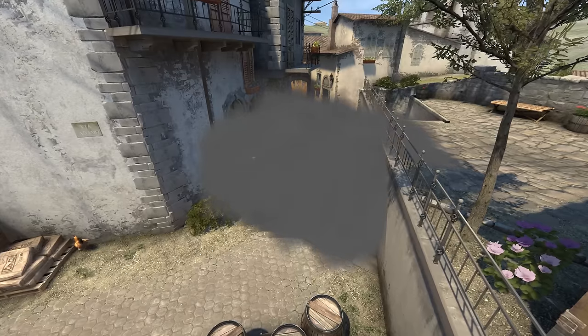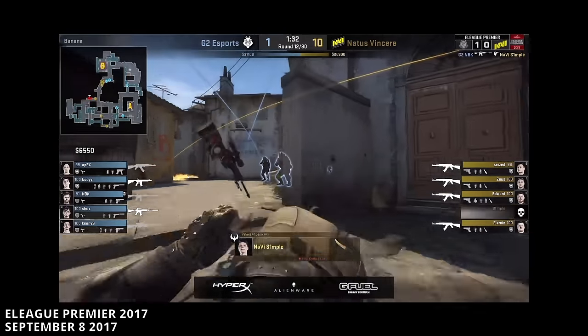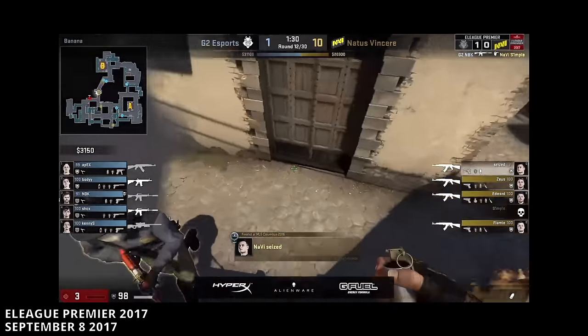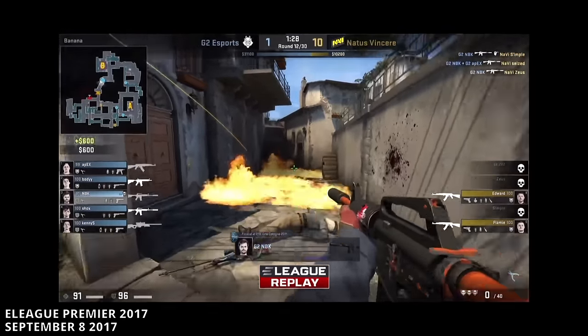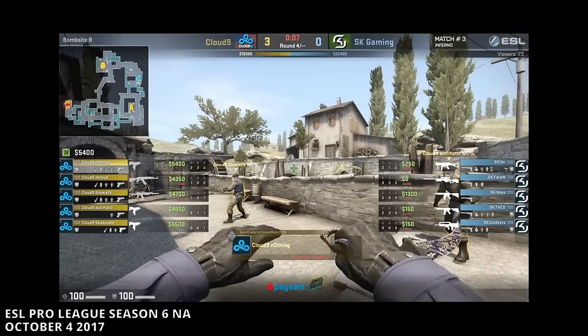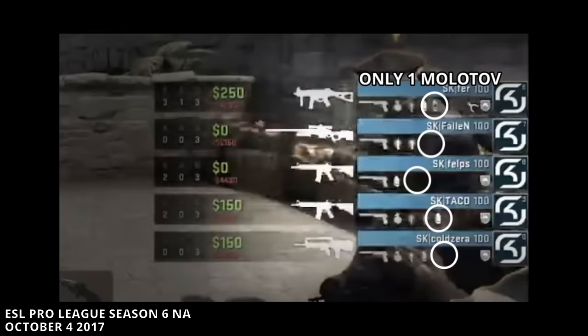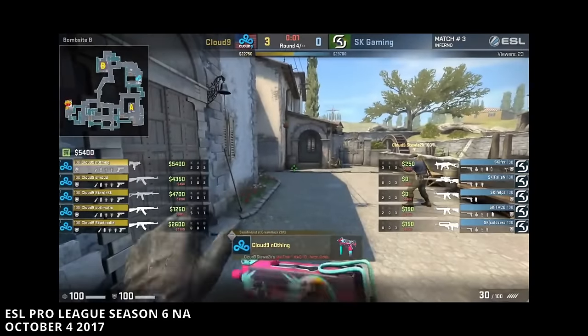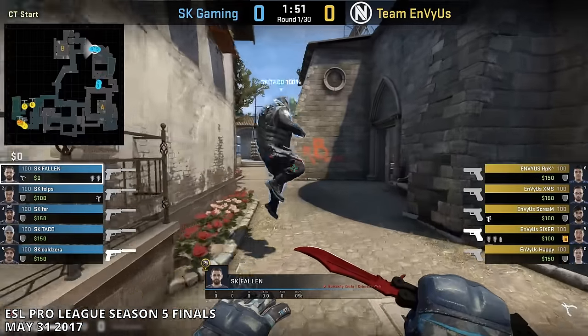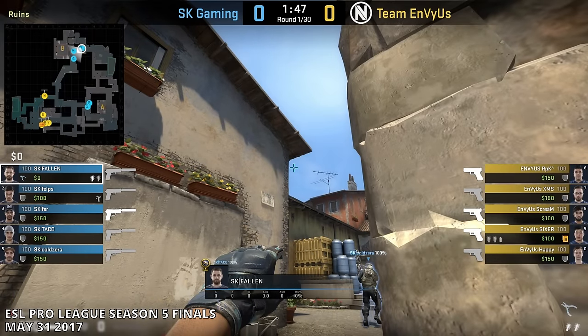Although the very first half wall flash was originally thrown by Astralis, North was actually the first team to use it more regularly before it started spreading to other teams. Both the window flash and the half wall flash found their place in the meta. The window flash was useful for taking Banana at the start as well as retaking it, while the half wall flash created a way to pass through the car smoke, causing CTs to re-evaluate its usage. Since the flowerpot boost no longer existed, holding only the top of car was no longer necessary. But CTs needed more ways of fighting for Banana.